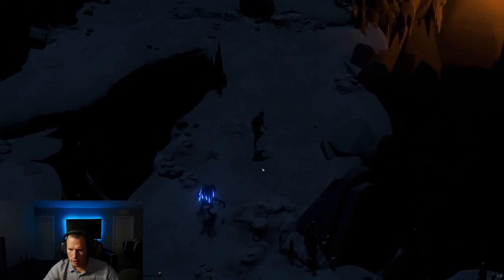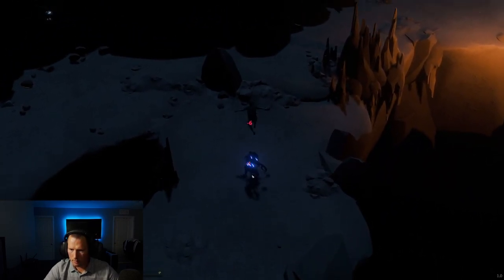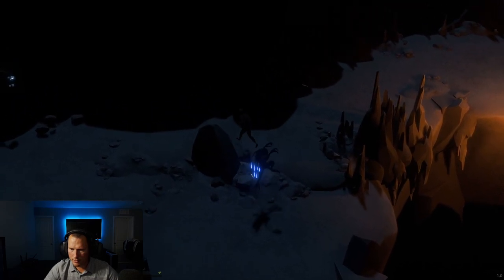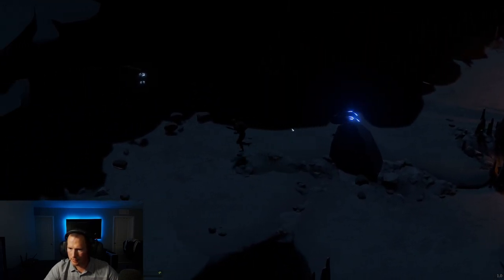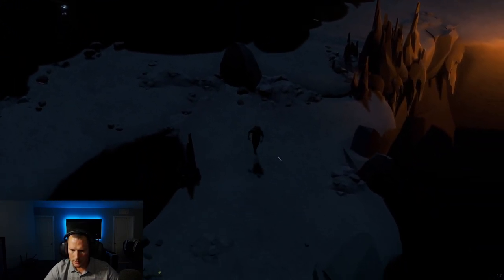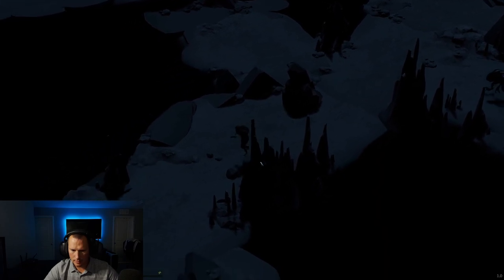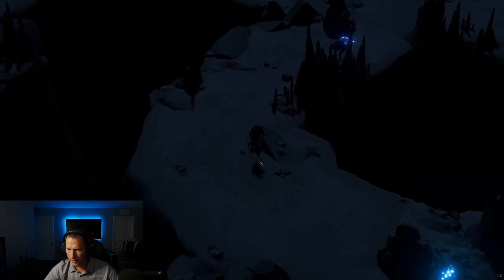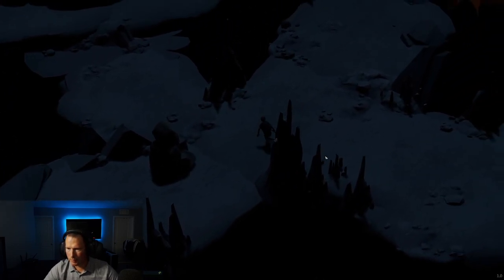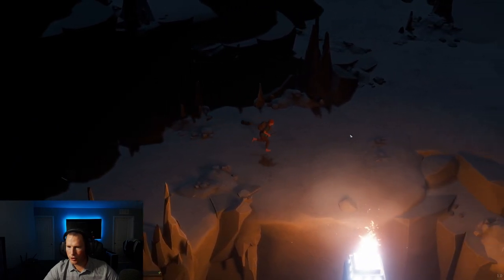Oh shit, here we go — look at this big bastard! Oh he blocked — good block, good block! Man, I need to get this combat system down. There we go. I really need to get this combat system down — I need a shield or something just to be able to block. You wrecked my day. Oh there's another guy! Oh there's a portal — alright we need to get out of here. I'm not prepared for this yet, especially with my health being so low. But now we know where this cave is, we got some exploration in which is good. Do they keep following? Okay, got some exploration in which is good.